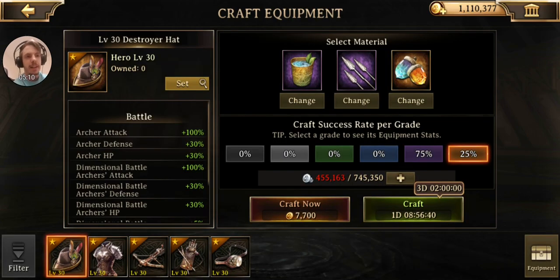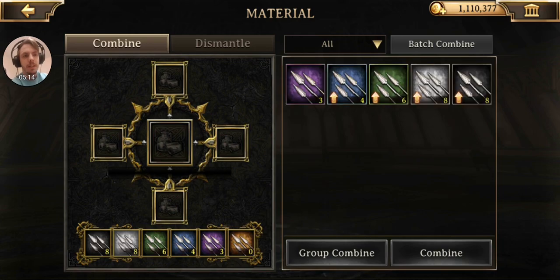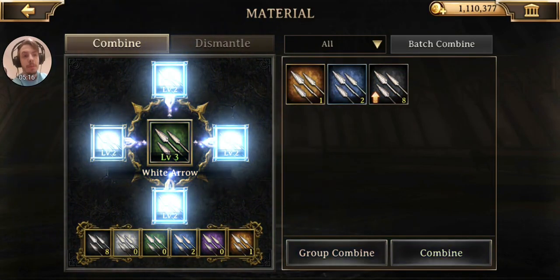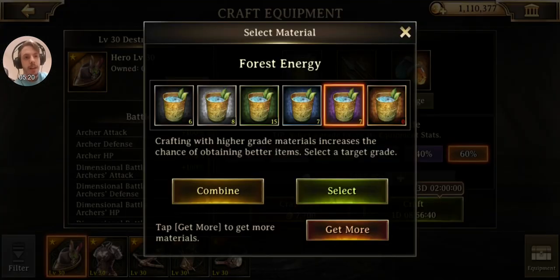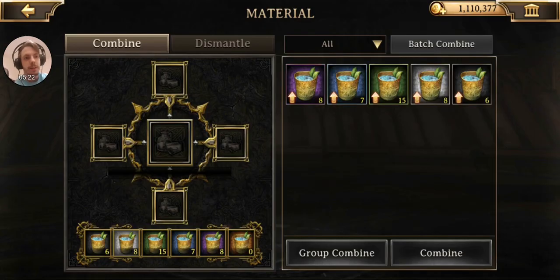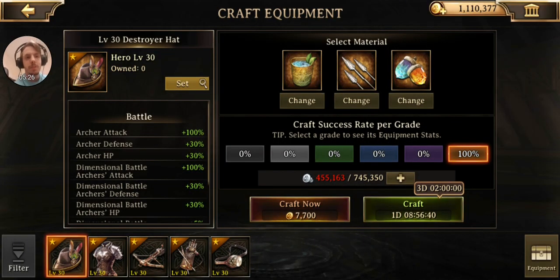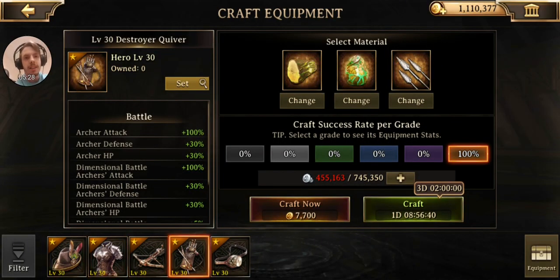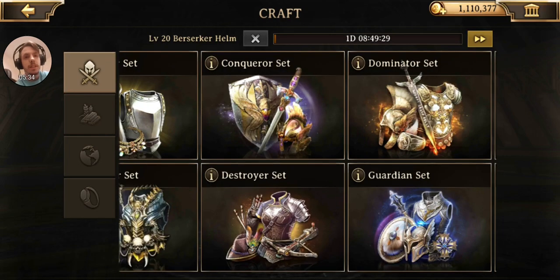The Destroyer set is what I need to take a look at. This one looks like it's even tougher. But I got a gold! And please tell me I got a gold of this one too — I do, yes! So I can build myself one of these if I so chose, which is awesome. That's some great stuff — definitely some good pulls in this set overall.